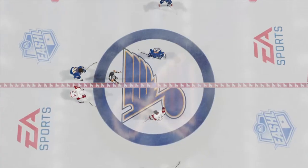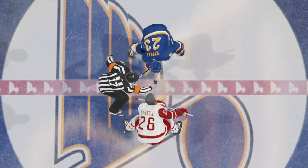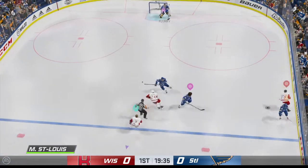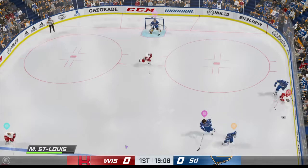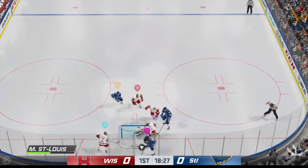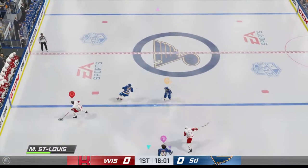Centers glide into position for the opening draw. The Ice Badgers start with possession as we are now underway. Here's an odd man rush. Spectacular open ice hit. Slides it up to Kane. Drives it to the front of the net. Makes the save — what a reaction with the blocker. He's sharp on that one.